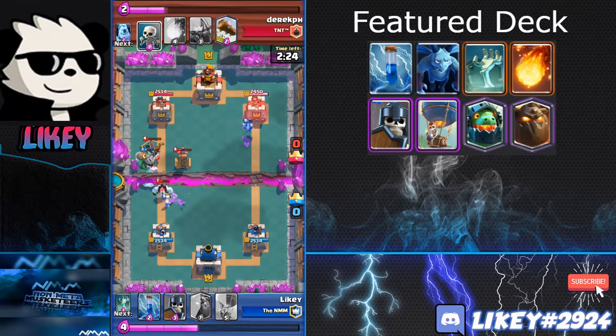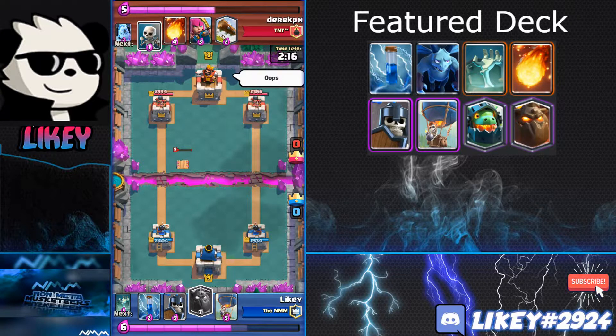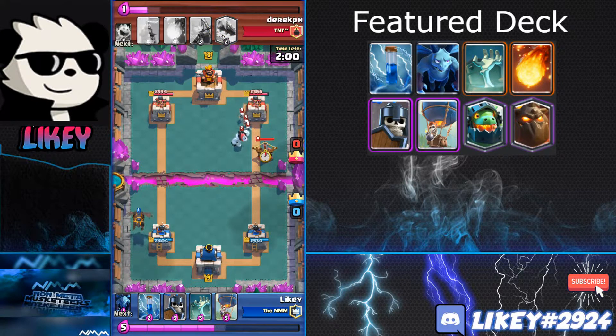The Inferno Dragon locked onto their Expo and there's not much they can do. I have the elixir advantage now because he over-committed on the Expo, and I only spent an Inferno Dragon and a Fireball for the Tesla — so that was equal. I have a clear advantage and didn't sacrifice much damage either.